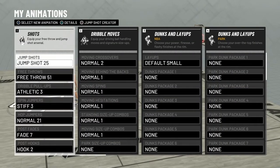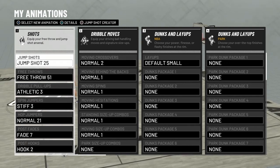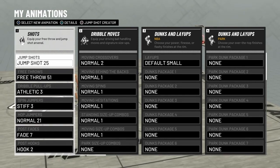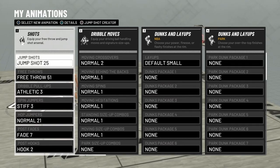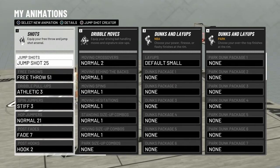Alright guys, we're right back. This is the jump shot I am using — Jump Shot 25, a really really good jump shot. I am a Play Sharp, also could work for a shot creator. I only have a 77 three-pointer right now, my Corner Specialist is on nothing, and I was greening a lot of shots — at one point I greened like three shots in a row. Also, other good jump shots that are free: Jump Shot 25, Jump Shot 8, Jump Shot 9, Jump Shot 11.